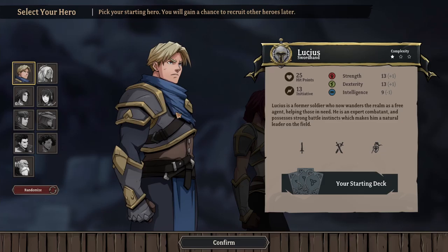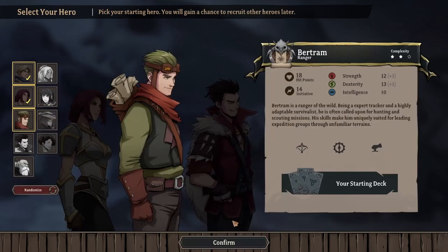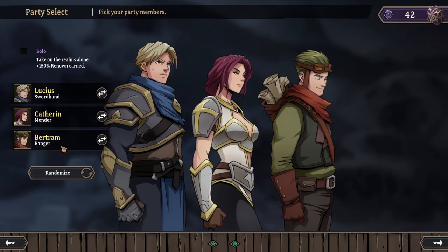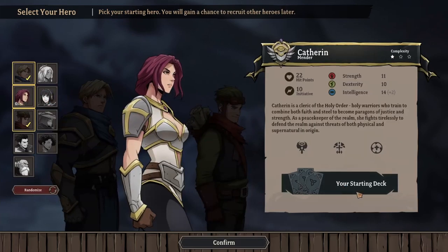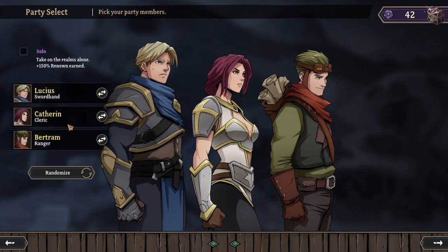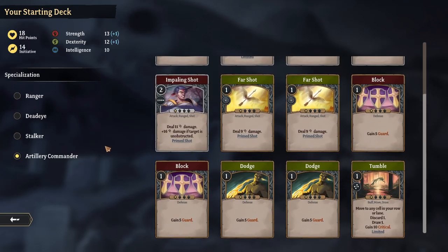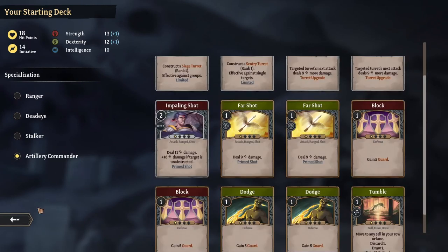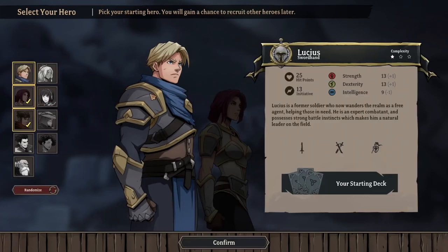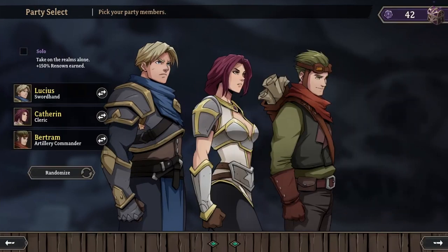For our first game, we'll go ahead and pick the sword hand character Lucius, the cleric Catherine, and the ranger Bertram — they're a little bit easier to understand and show off how the game plays. I'll leave them with their basic decks, though I'm tempted to go with the artillery commander deck for Bertram — you know what, let's do it, it's more fun. You can also randomize if you don't want to choose — it'll pick three characters and give them random starting builds.